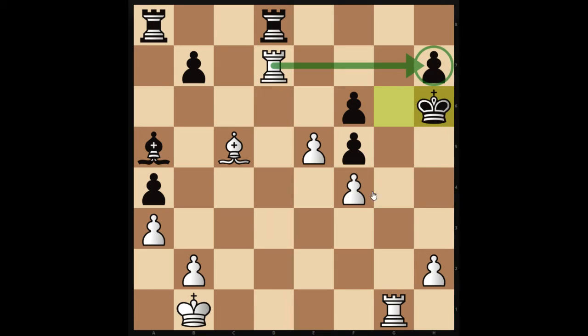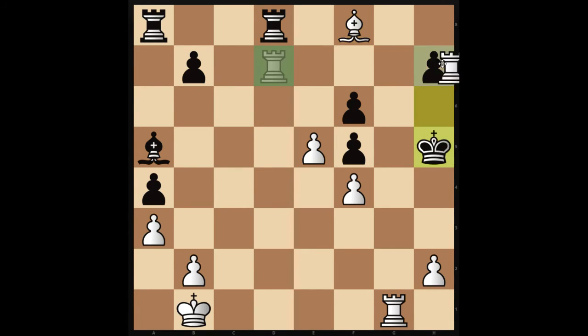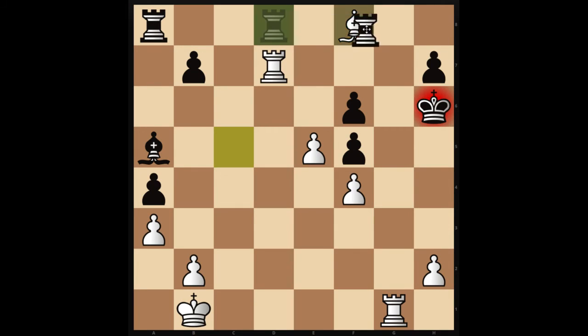Unfortunately we don't have checkmate here, but we do have a surprising Bf8 check, deflecting this rook. Now if the king comes down, we have the same checkmate as before. So it just stands to reason that the bishop must be captured. And you'll see why this is important right now, because the rook is no longer on the d-file — and that's the point.